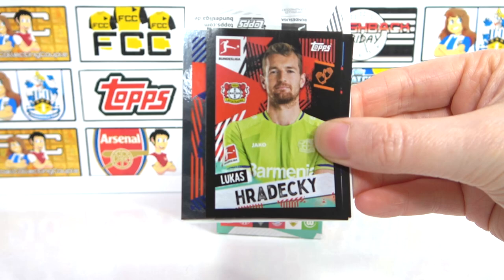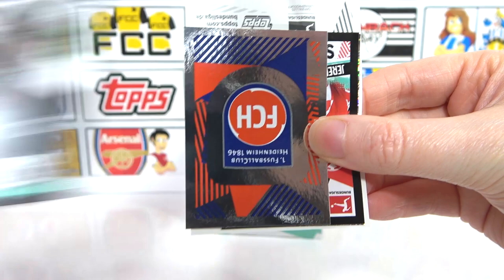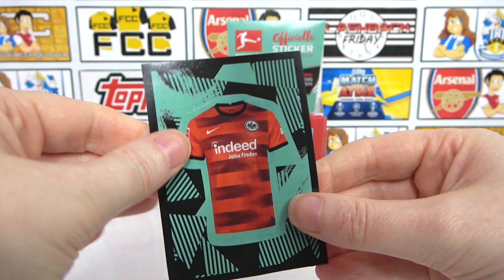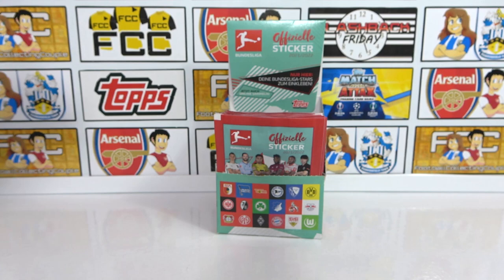We've got quite a few of those actually now, haven't we? Saint Just, and we have Griffo as a shiny there, and it is a Frankfurt kit - that's quite cool, actually, it's a nice kit.